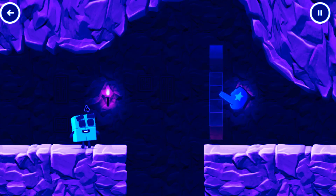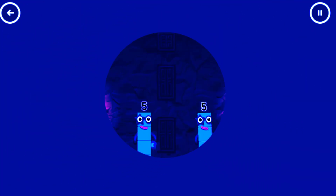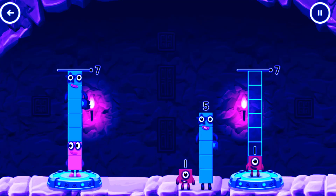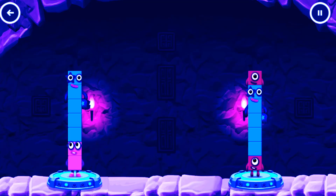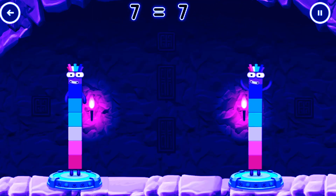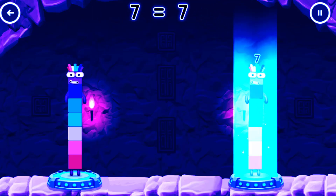Share the number blocks evenly to make two groups. Five! Seven! Five! Correct! Two plus five equals seven. One plus five plus one equals seven. Seven equals seven!